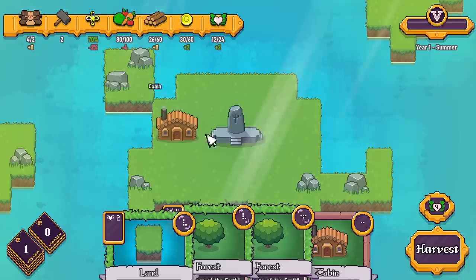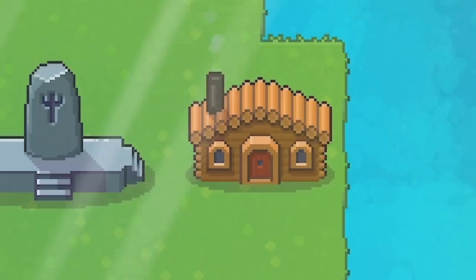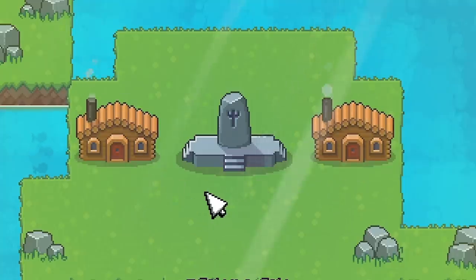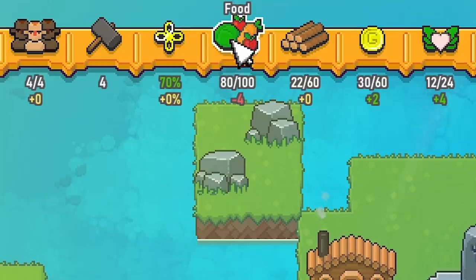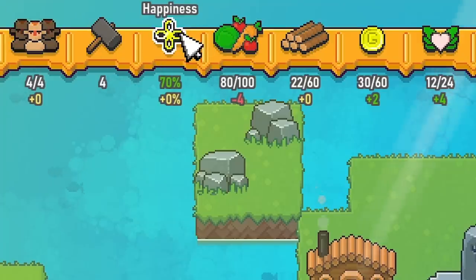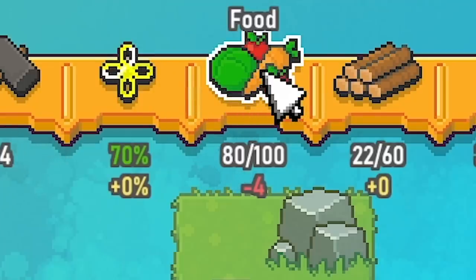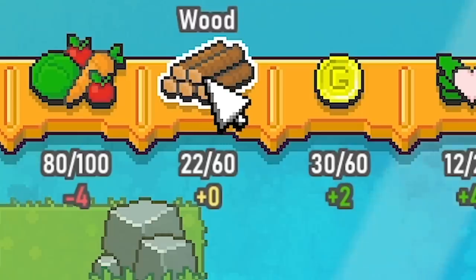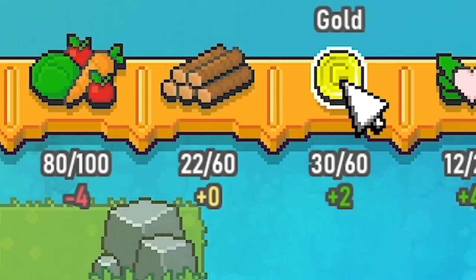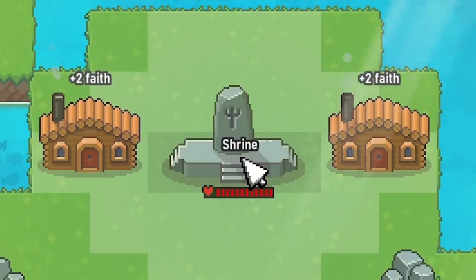This is the workers tab. Basically the villagers won't work for you unless they have housing. I'm going to get the other cabin and shove it there. We've also got happiness, currently at 70%. If you don't feed or house your villagers, happiness goes down — you lose the game if that hits zero. You also lose if food hits zero. We're getting minus four each round so we'll need to find food. We've got wood for building, gold for buying cards, and faith which is also a card currency — we gain faith for having cabins within the shrine area.